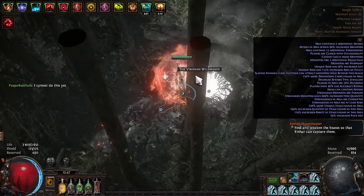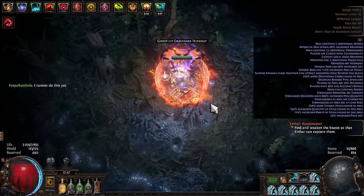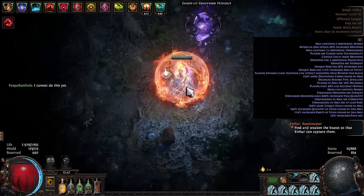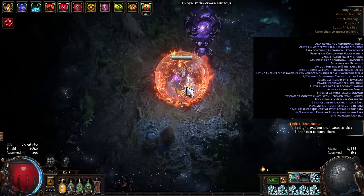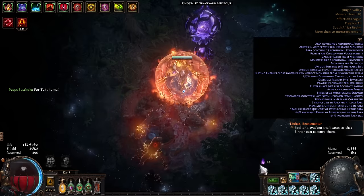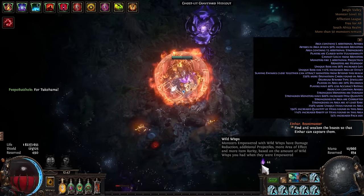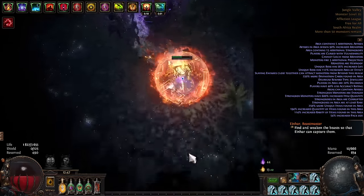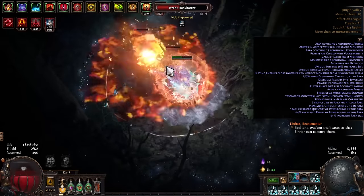Let's hop into our wildwood. If you don't know how to run the wildwood properly, I'll link a guide in the description. The wisp we are primarily looking for is purple. Purple not only gives us increased item rarity but also gives monsters increased projectiles, which means we get more monsters out of our abysses. Let's clear this quickly — looks like a very bad one, quite possibly the worst wildwood.